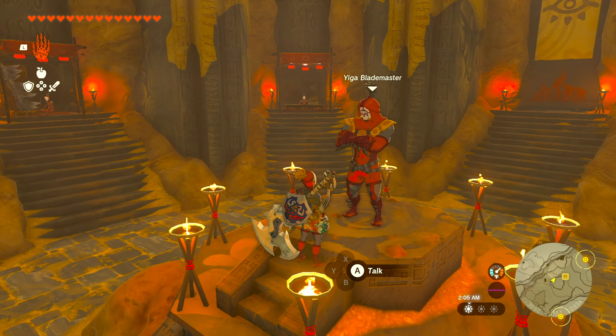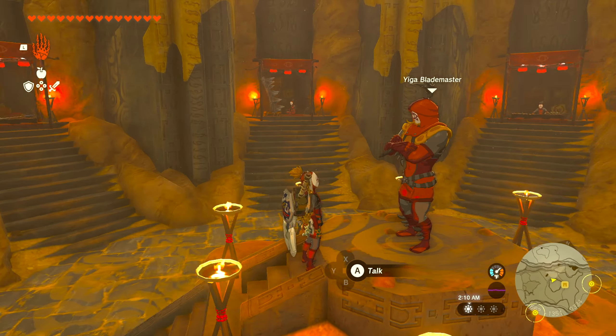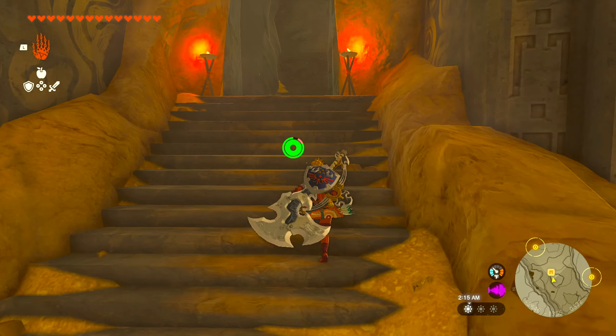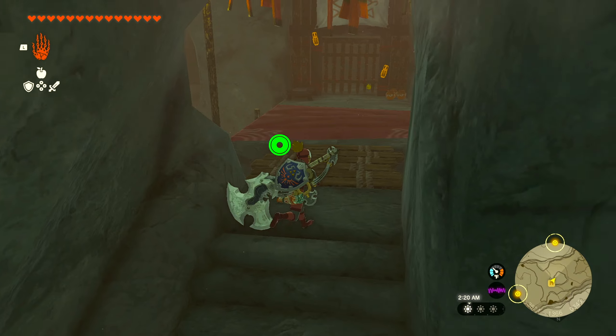From there, head to the hallway to the right side of the main room seen on screen and head to the room with the Yiga Clan Blademaster who stands on top of a raised platform. Climb the ladder located on the opposite side of the room from the entrance and make your way to him.